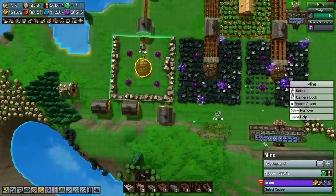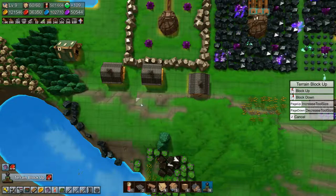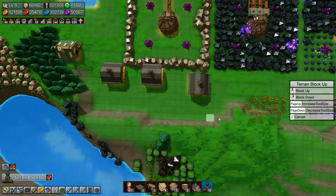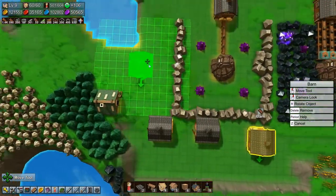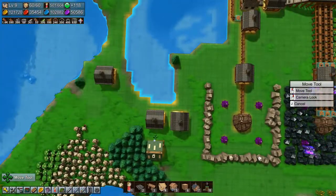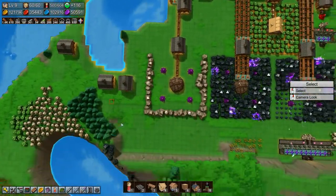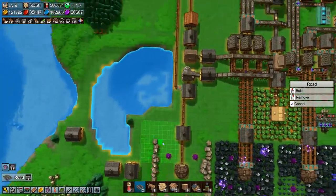We need to make another one of these because that one is kind of overloaded right now. So let's make one down here. Let's just move these barns — I'm not deleting them because there's stuff in them that we can use. So this forester can actually go.